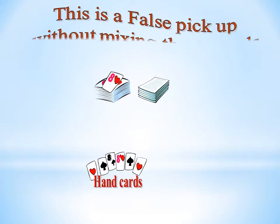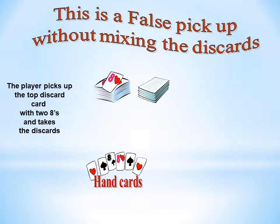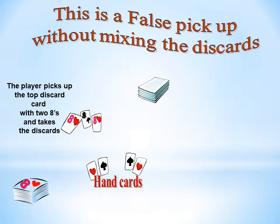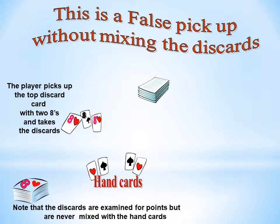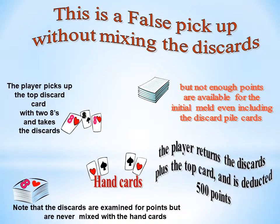This is a false pick up without mixing the discards. The player picks up the top discard card with 2 eights and takes the discards. The discards are examined for points but are never mixed with the hand cards. If not enough points are available for the initial meld, even including the discard pile cards, the player returns the discards plus the top card and is deducted 500 points.